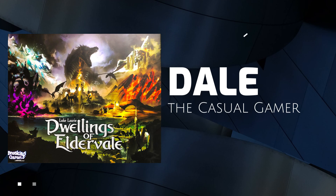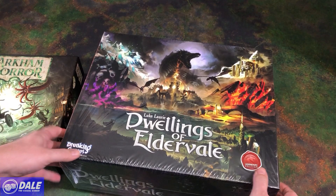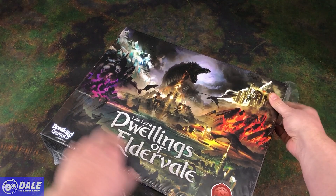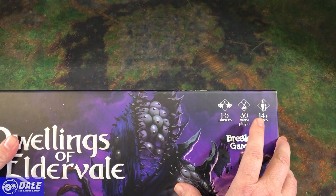Welcome. In this video, we're going to do an unboxing and component overview of Dwellings of Eldervale, published by Breaking Games. Down at the table, this is a normal-sized game box — and this is Dwellings of Eldervale, so you can see this is a huge box. This is the Legendary Edition. Let's go ahead and peel the shrink wrap off. It's for one to five players, about 30 minutes per player, and ages 14 and up.